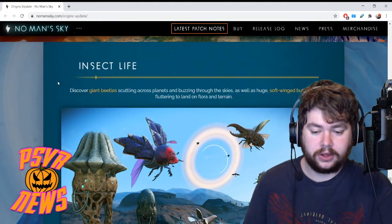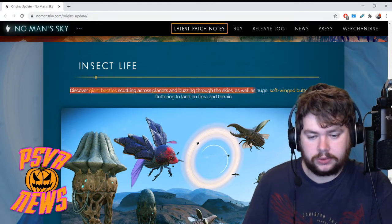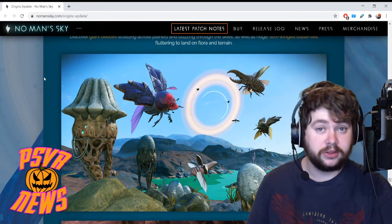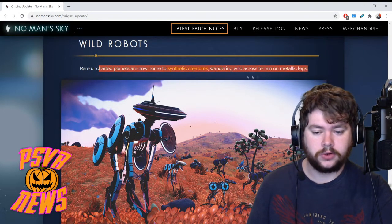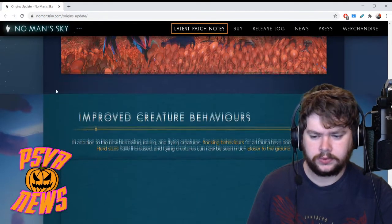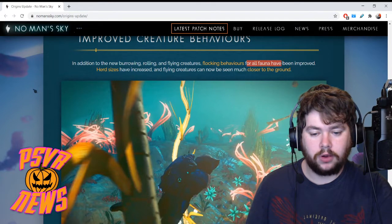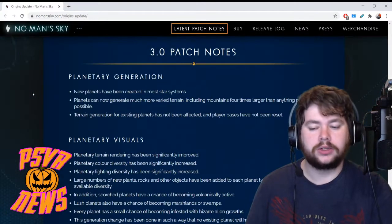Insect life: discover giant beetles scuttling across planets and buzzing through the skies, as well as huge soft-winged butterflies fluttering to land on flora and terrain — I'm sure those giant butterflies look pretty. Next up: wild robots. Rare uncharted planets are now home to synthetic creatures wandering wild across terrain on metallic legs — going to have some Horizon Zero Dawn crossover energy going on. Improved creature behavior: in addition to new burrowing, rolling and flying creatures, flocking behaviors for all fauna have been improved, herd sizes increased, and flying creatures can now be seen much closer to the ground. And sandworms: devastatingly huge worm creatures now lurk beneath the planet's surface — tread carefully. I want to be eaten by a sandworm.